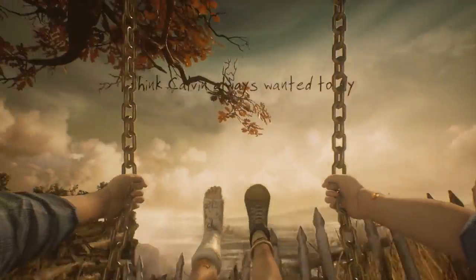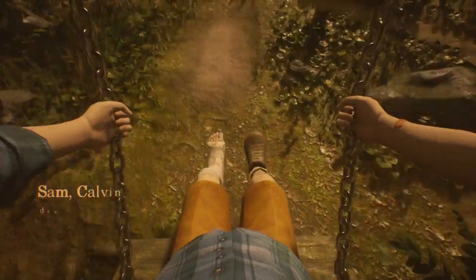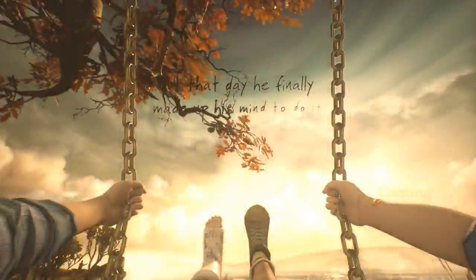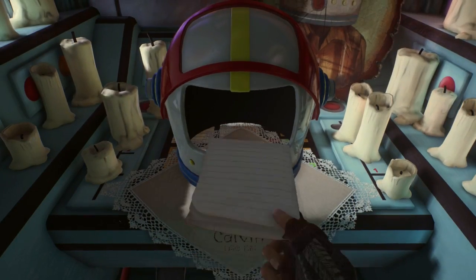Bring both joysticks back in order to bring his feet back. All you have to do is keep swinging. I'm not going to reveal any spoilers, but you want to swing as high as you can, and then I'm going to flash to the end right here.